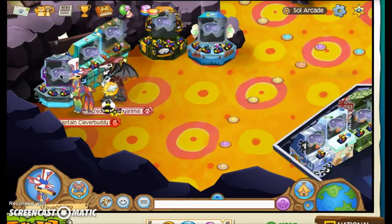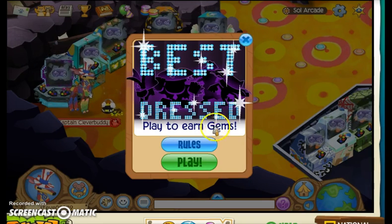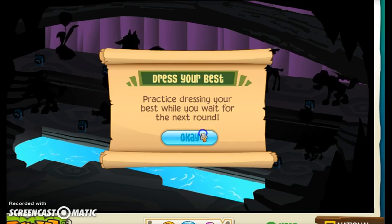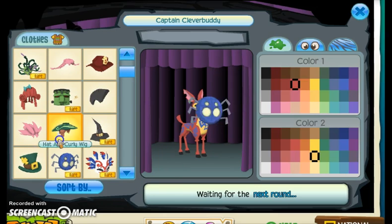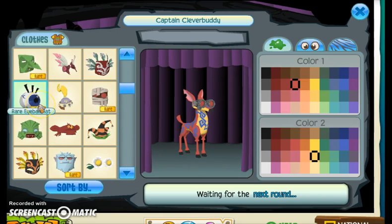Number 5: Best Dress. First place gets 200 gems. When you vote you get gems, but if you don't vote you get zero gems. Here's a preview of Best Dress. Sometimes they will make you practice while a round is in session, so just play around and wait. Look at what clothes you can put on. As you can see, we are waiting for the next round.